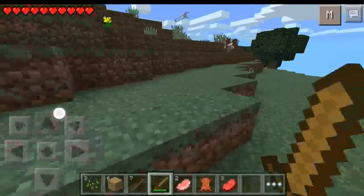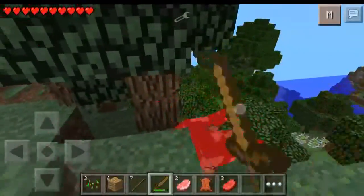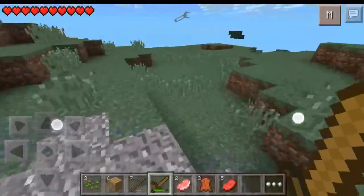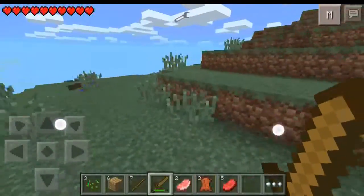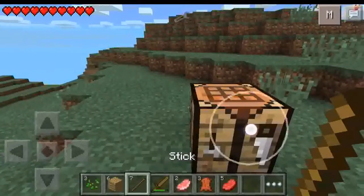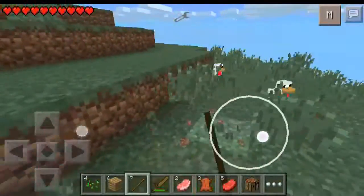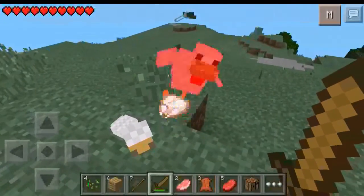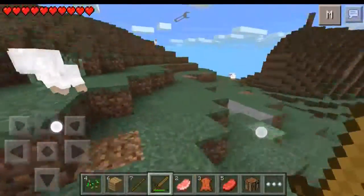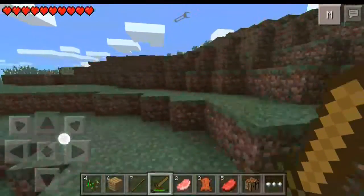Now the Lucky Ores mod — the ore that you mine will either drop stuff made by it, or drop an extra part of the ore. For instance, iron stuff will just drop iron stuff — it'll either drop an extra iron ore, or drop an iron pickaxe, iron pants, anything that's made of iron. Same with coal — it'll drop a coal ore, extra coal ore, or drop the coal ore with a coal block. Maybe occasionally it'll drop a torch, and that's not very common, but it's possible.